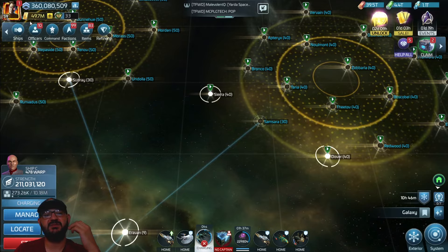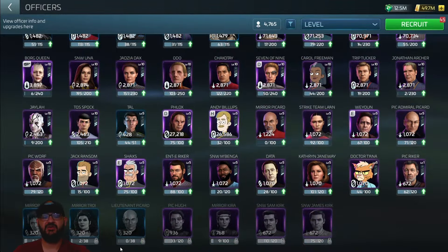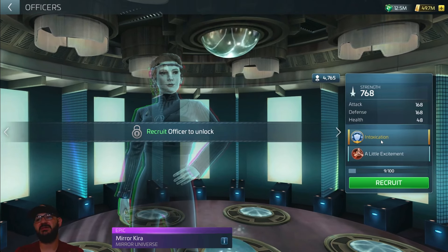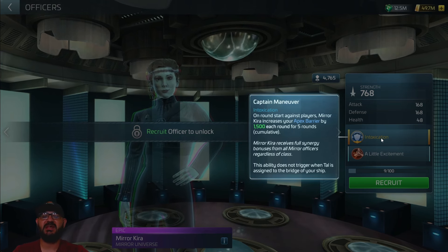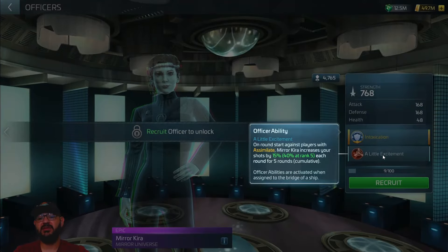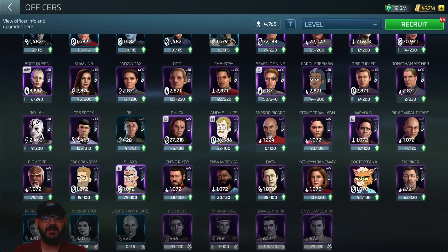There are four new officers added to the game: Mirror Ezri Dax, Mirror Troi, Lieutenant Picard, Mirror Kira. I'll do a deeper dive on Lieutenant Junior Grade Picard in another video because I have a lot of thoughts on him. Mirror Kira's main ability is Intoxication — on round start, Mirror Kira increases apex barrier by 1,500 each round for five rounds cumulatively. Her officer ability is on round start against a player with Assimilate — she increases shots fired by 15 percent up to 40 percent at max tier, which is quite devastating.